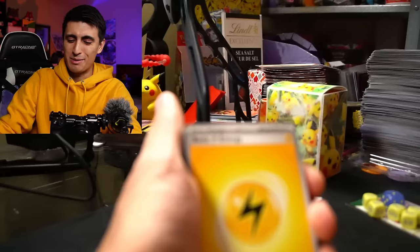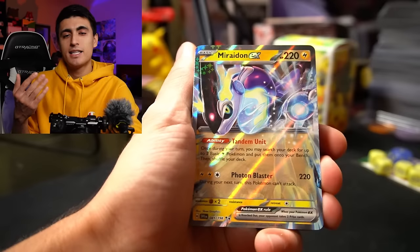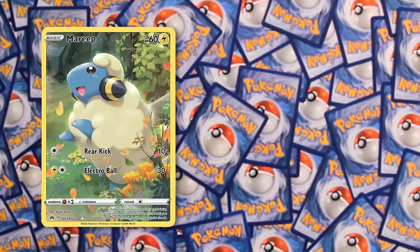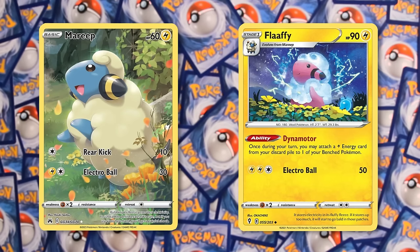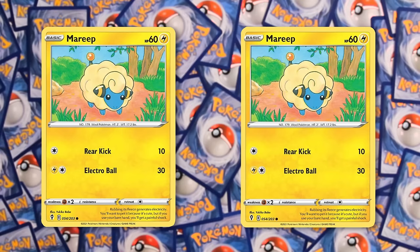I'll give you a quick overview of these cards. This version of Miradon is known as a turbo version, or Miradon Regilecki. Typically your average Miradon deck has two cards — Mareep and Flaffy — which are great because Flaffy allows you to accelerate one energy from your discard pile per turn to one of your benched Pokemon. This deck doesn't include Flaffy, so if you want to make it more competitive, just get two copies of Mareep and two copies of Flaffy and throw them in.